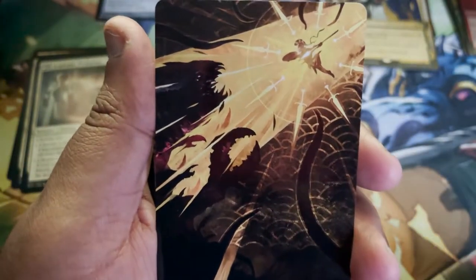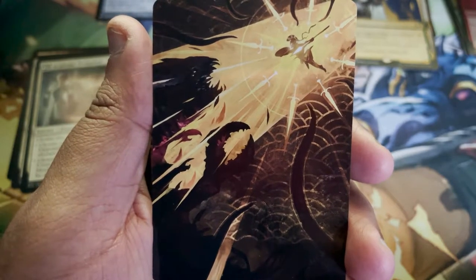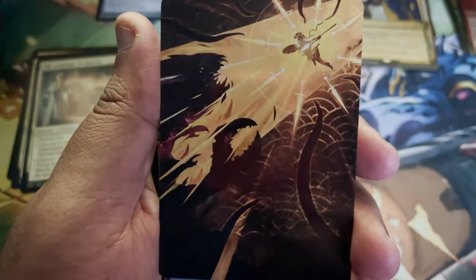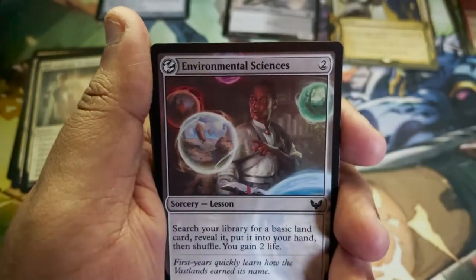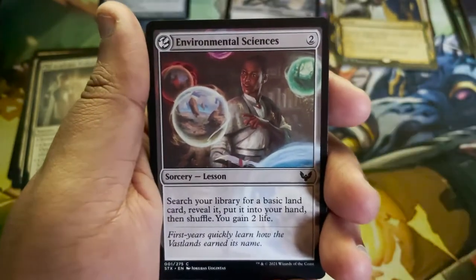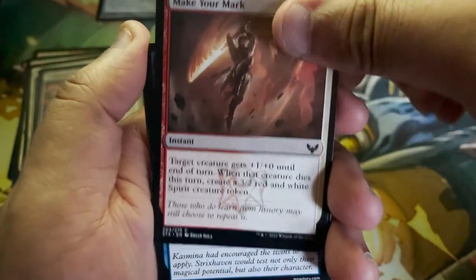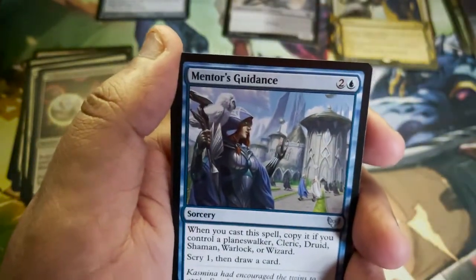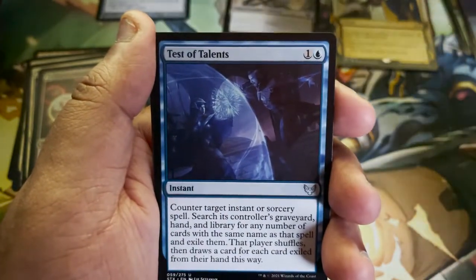Defiant Strike — a Greek soldier, looks like a Spartan charging into the void. Foil land, so that goes in the foil pile. Environmental Sciences — that is a lesson card. Make Your Mark makes its return. Mentor's Guidance. Test of Talents. Flunk — that's a necessary card. Minus X, minus X until end of turn, where X is seven minus the number of cards in that creature's controller's hand. That has potential.